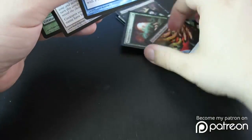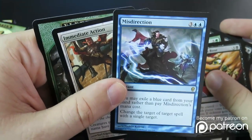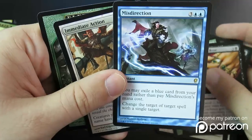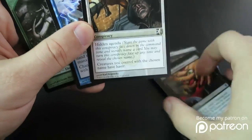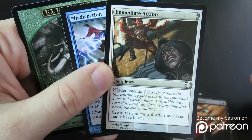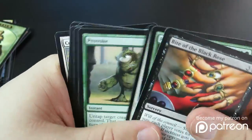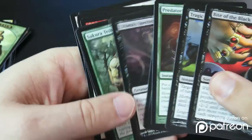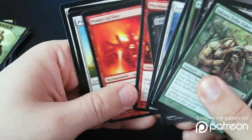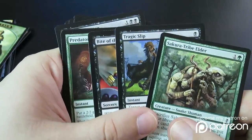That is a tough one. From a draft perspective, I would definitely pick Misdirection because it allows you to redirect somebody's removal to their own creature, getting a nice two-for-one. You can even play it when you're tapped out. I would probably take the conspiracy as the top pick if it wasn't for the Misdirection, because I really like how it can affect four or five creatures in your deck and just turn your deck into an aggro deck. In a multiplayer environment instead of one-versus-one, the choice is a little bit tougher. I still like Tragic Slip — it's great removal. And Sakura-Tribe Elder is really nice mana fixing. So these are the top cards I would be looking at.